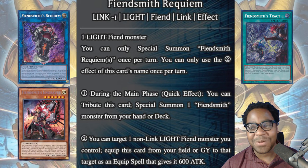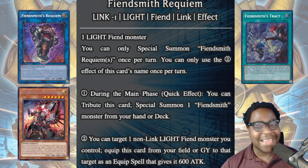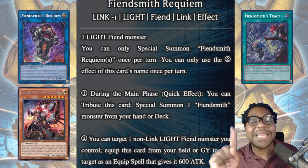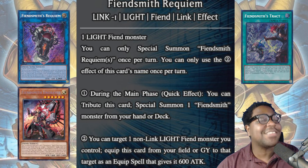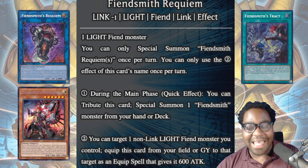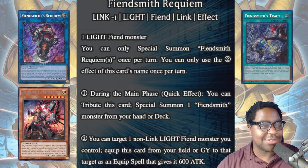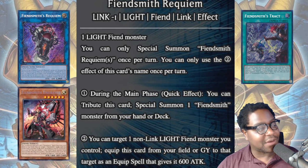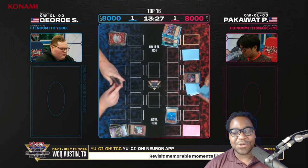Obviously everyone likes to go first and run counter hand traps. In our current metagame we don't have Maxx C, but there is a Maxx C equivalent - Ghost Sister Spooky Dogwood. Spooky Dogwood is used so infrequently that a lot of people just don't know what it does. Basically, it's Maxx C but for life points, and we're going to see in this duel how George uses it very effectively.